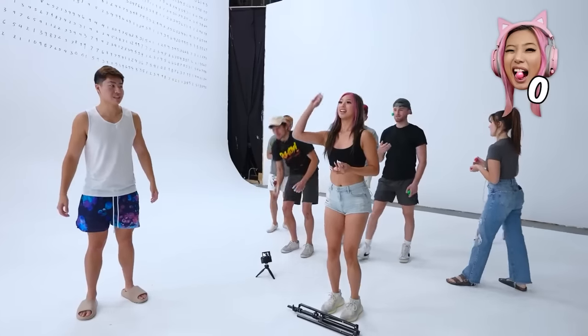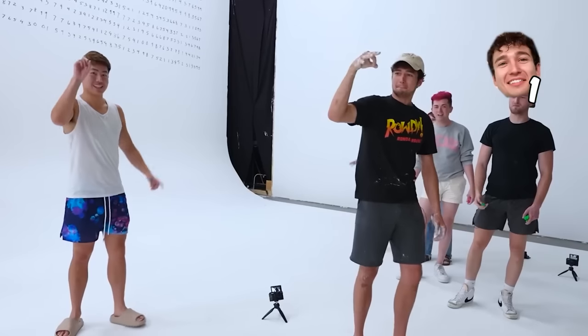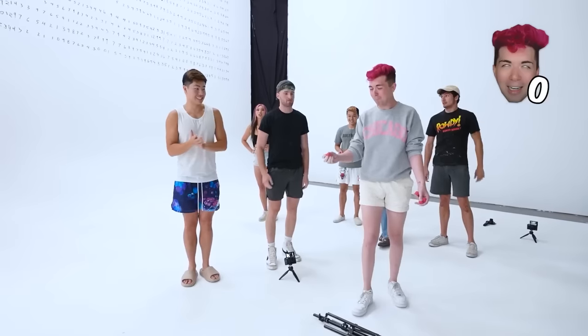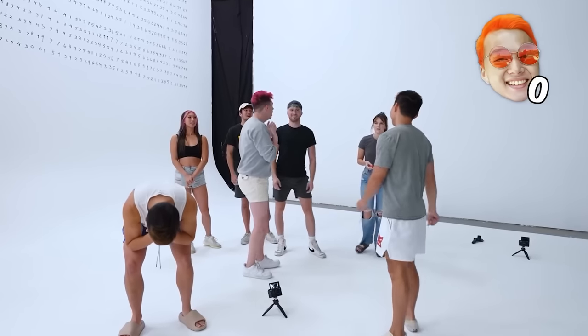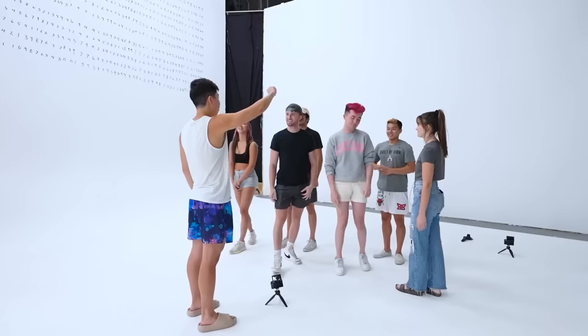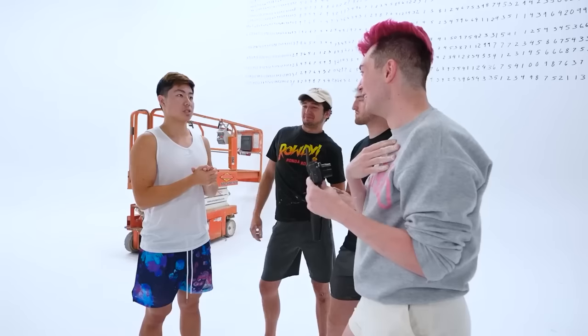Tossing results: Michelle gets 1, David gets 1, Ben gets 3 (tough to beat). Then Mackenzie scores, and Jake wins first place. Jake gets an advantage: if he wins the whole challenge, $300 bonus, plus he can grab someone to help for 30 minutes. David and Vinnie tied for second — if either wins, $200 bonus, and they get someone to help for 20 minutes. Jake picks Mackenzie as his helper.